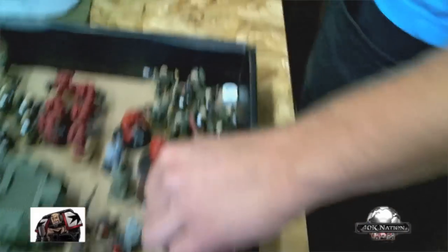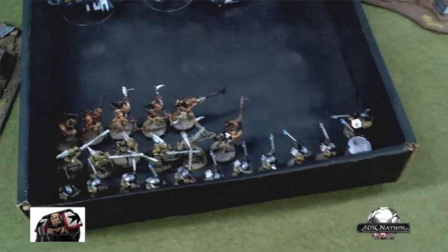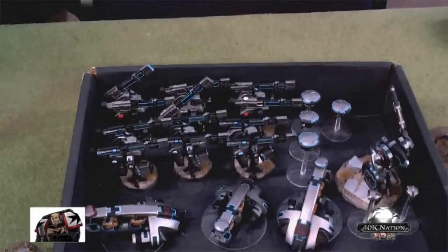Oh, but they're all half painted. Well, it's better to have them half painted than like primer and grey stuff. Hey Harold, say hi! This is his Tau army, which is 1500 points of awesome. Lots and lots of broadsides.